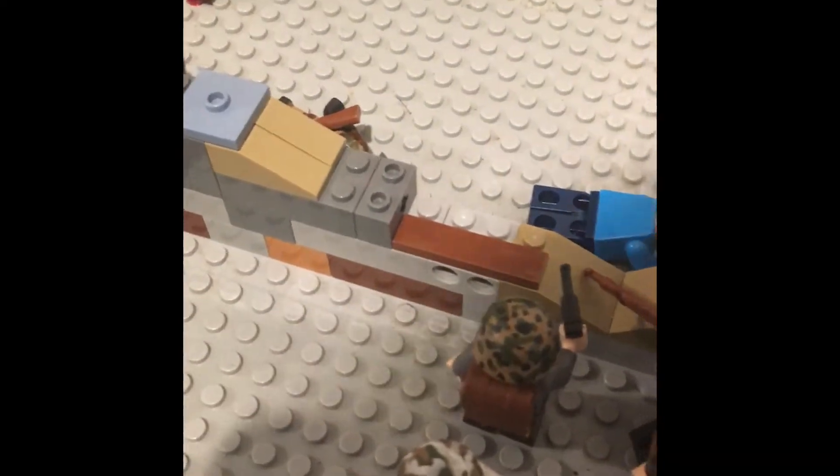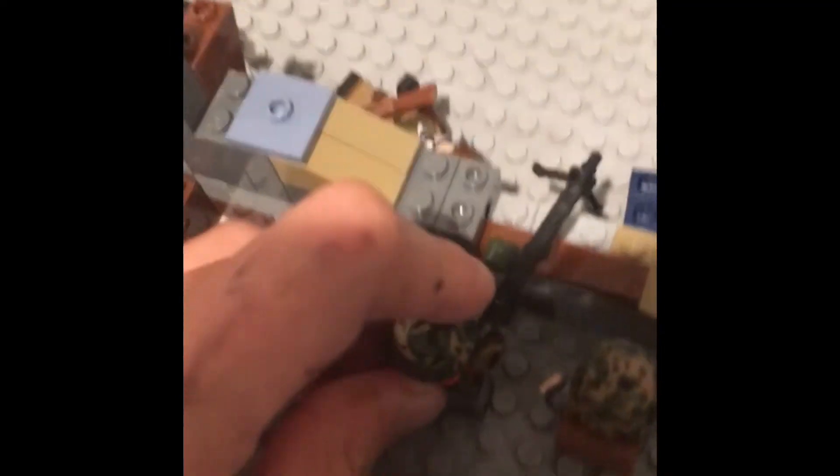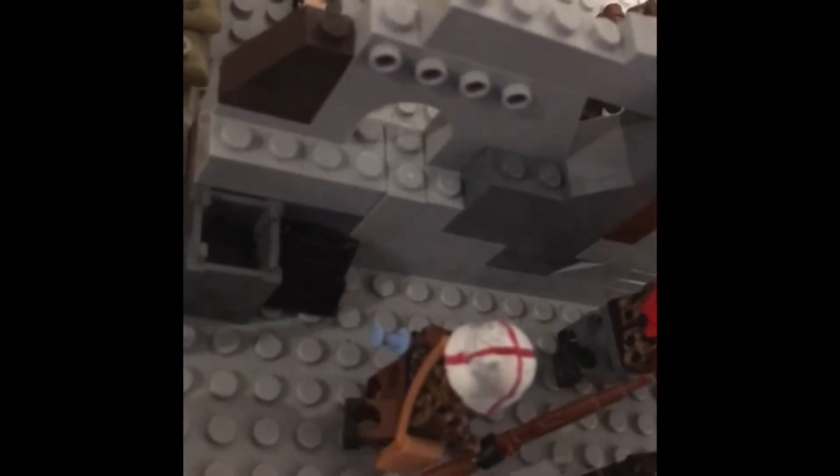Let me hold my camera in a better position for a second. Alright, I got this MG gunner here — just set him down there. Got this MG42 guy, he's got a camo helmet. I just made these not too long ago. And almost all the figures that you see here are actually custom painted by me, which is cool.